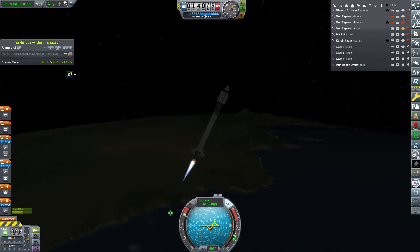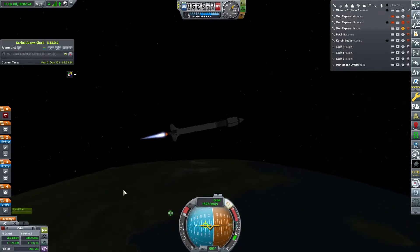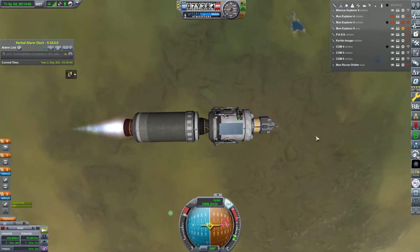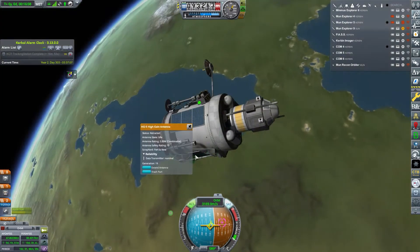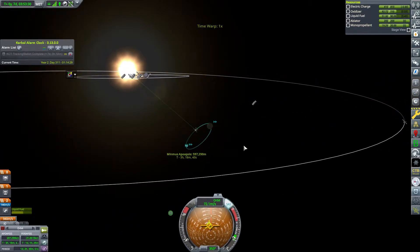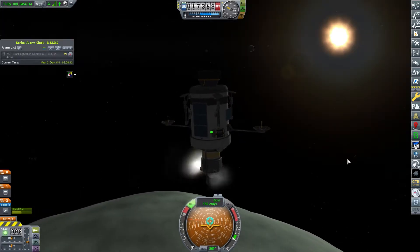After getting the tracking station we send another attempt to Minmus. This time it has a better descent stage, more RCS control, and a corrected center of mass. The transfer burn goes well, we deploy antennas, and fly up to Minmus. It goes great - we get a capture and have so much delta-v remaining that we decide to go for a landing.